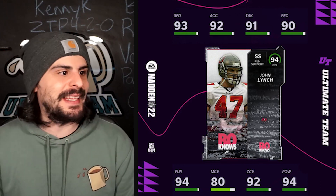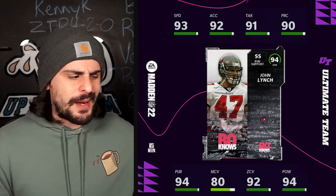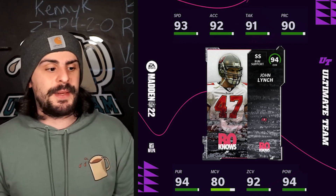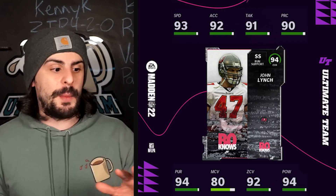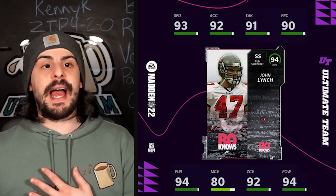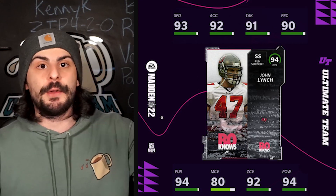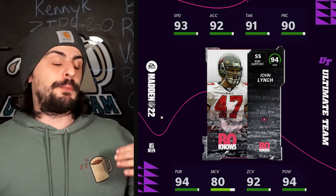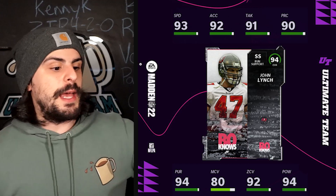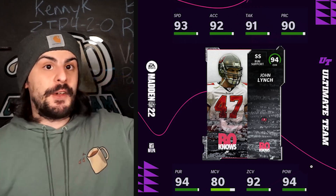Next up we have John Lynch — he is a strong safety. You're probably wondering, we already have John Lynch as a team captain. Will he just upgrade that or is it a separate entity? I don't really know for sure yet, but it seems like we're going to be getting a separate card here, with that power up symbol at the bottom of his name. That leads me to believe he's going to have a separate power up from his team captain. We'll find out in the morning. But if it is a separate card, you could have John Lynch and then another team captain, which would be nice.